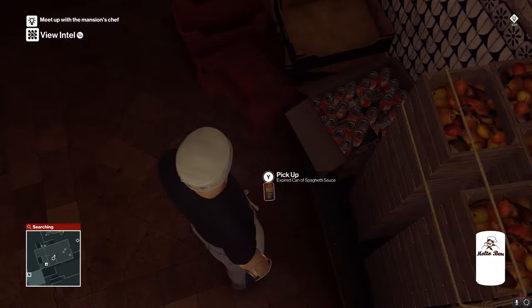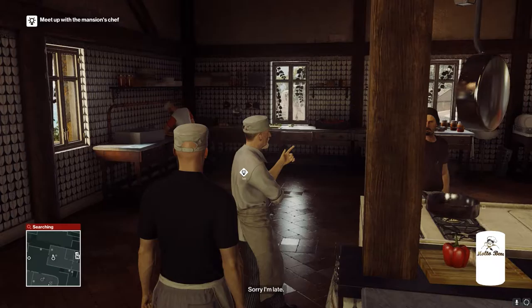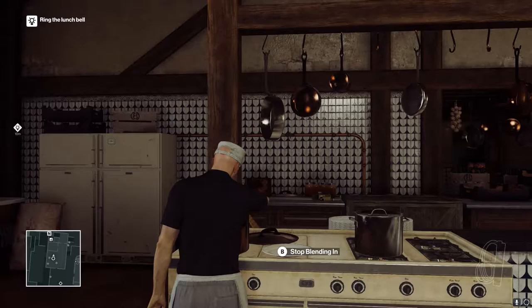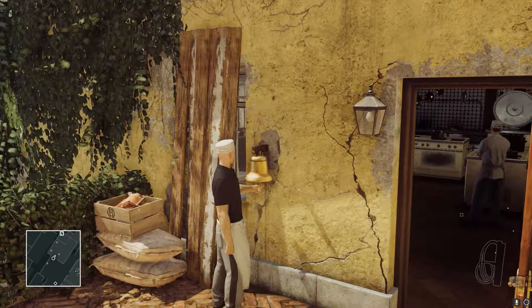Now you're in a pantry inside the mansion's kitchen. On the floor over here is some expired spaghetti sauce that you can pick up — it will act as a poison. Not lethal, but it'll make them sick, which is what you want. Now you can listen to the conversation. Come over here, poison the sauce, and then make sure you go back and actually act as if you're mixing the sauce so the characters think you're not trying to kill anyone.